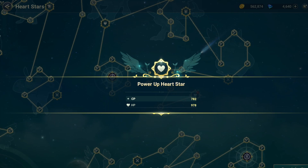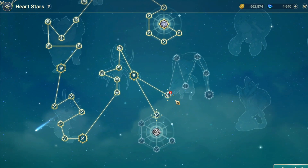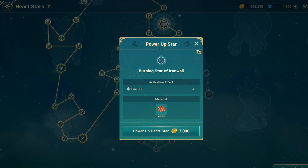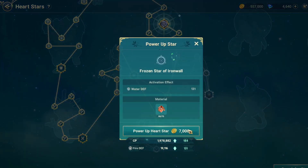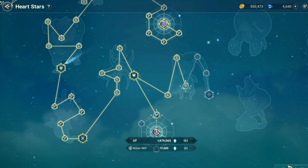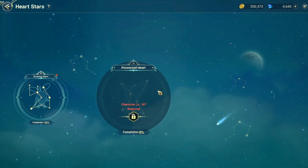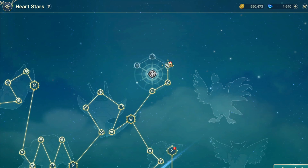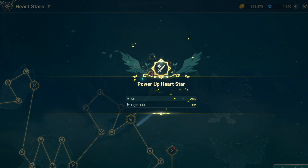Let me just take out my calculator for the easy calculations. I'll look at the total CP rather than the type — just an estimation. Here I got 183, and then we have 183 on the elemental defense. So it adds around 1148 CP here, added together with the heart star. This next one is the attack — 902.